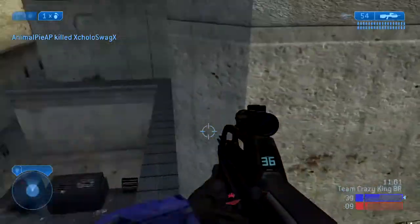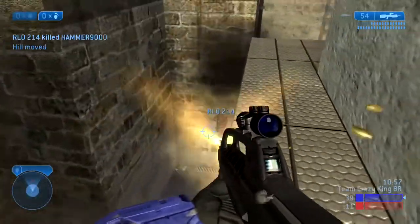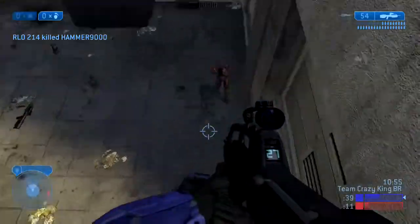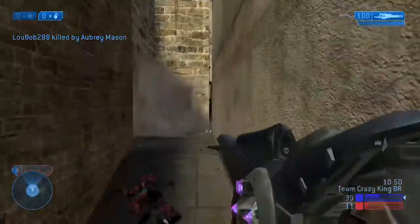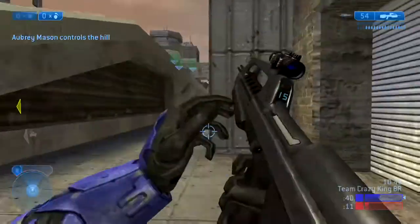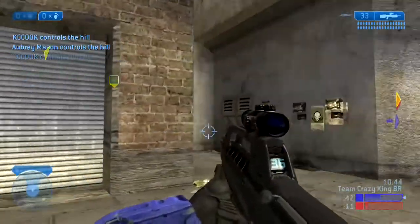As you can see, I switched that rocket launcher for a sniper. I didn't really mean to throw the rocket launcher that far down there, so I'm kind of trying to protect it. I saw some guy who looked like he might be going for it, so I dropped down on him, but I wasn't quite able to kill him.